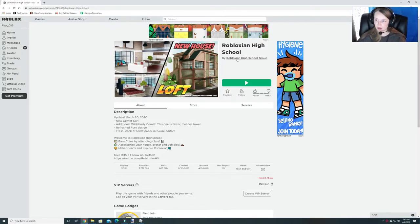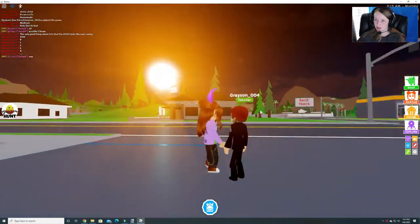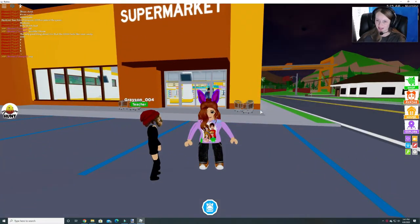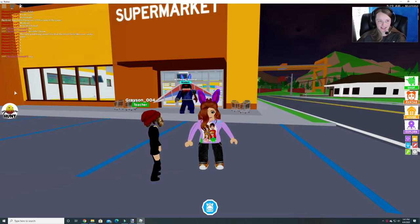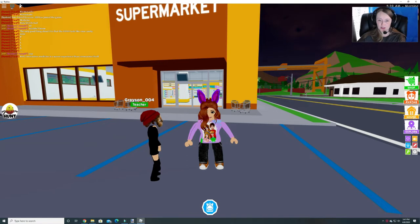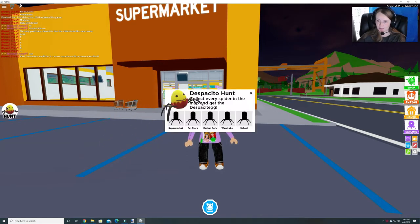We're going to do another egg hunt and this is at Robloxian High School. And this is the Despacito egg. So if you look over on the left hand side of your screen you see where you can click hunt, and it tells you all the places you need to go to collect eggs.